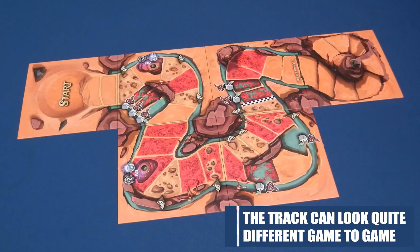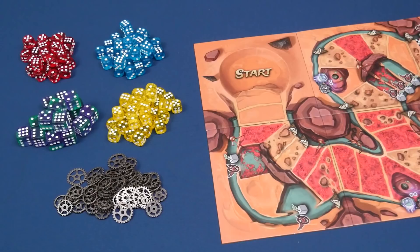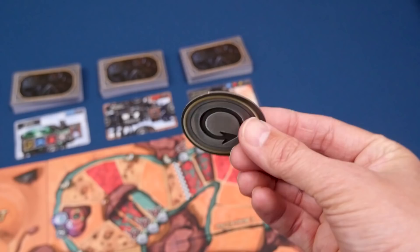Once you have the track built, it could look like this, or this, or even this. No matter how it looks, create a general supply of dice and cogs within reach of all the players at the table. Next, sort all the machine parts and boost cards by color into four separate stacks. Turn over the top cards of each stack to create discard piles. Then flip the draft direction token and randomly place it between two players.